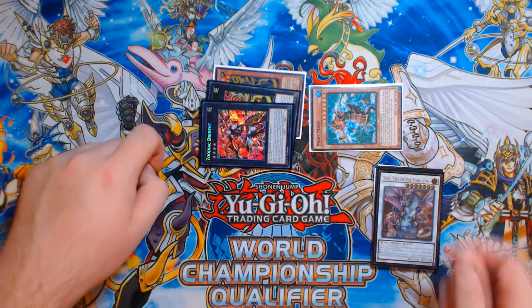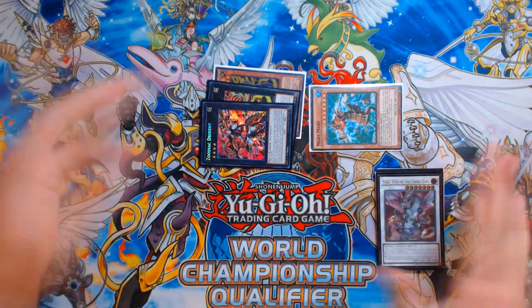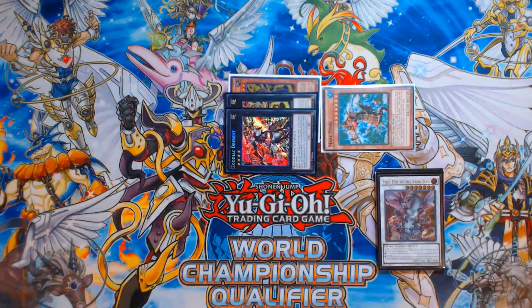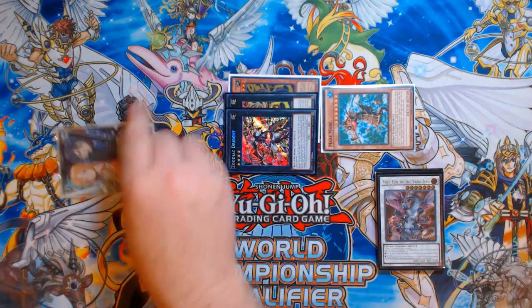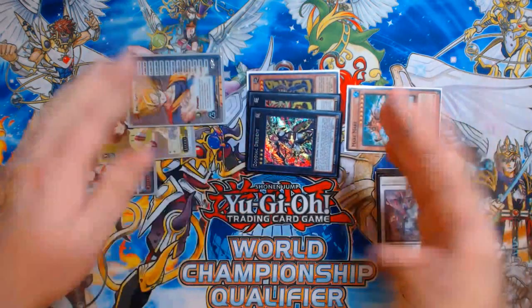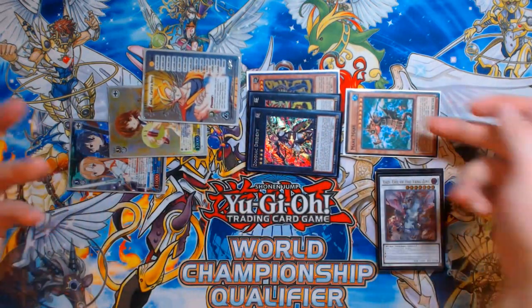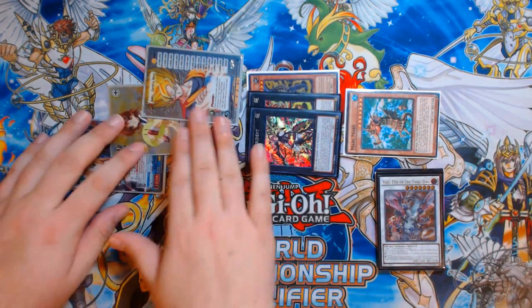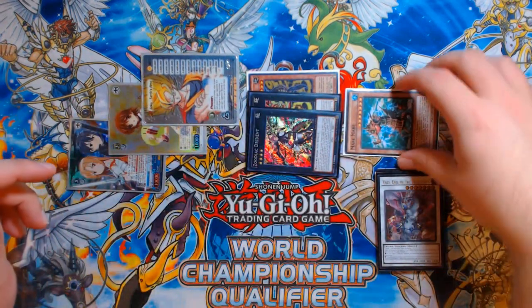So you destroy your Yazi with your Drident, and Yazi's effect triggers, summoning any Wyrm-type monster from your deck. The card you're going to summon is Mare Mare. Mare Mare's effect is that while on the field it's a level 7 tuner, and up to three times a turn you can lower its level by one to summon a level 1 Wyrm token. So you can lower it down to level 4 and summon three level 1 tokens.